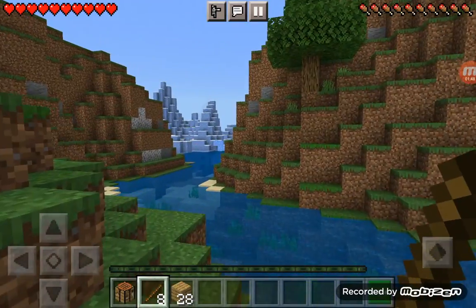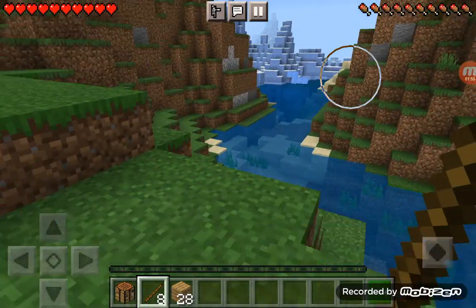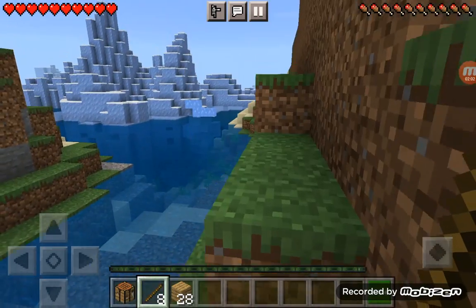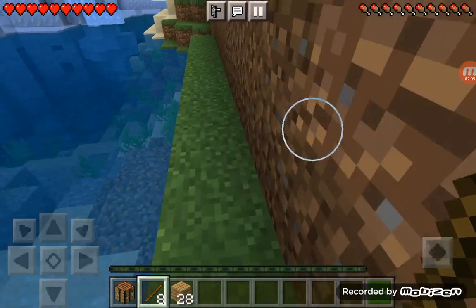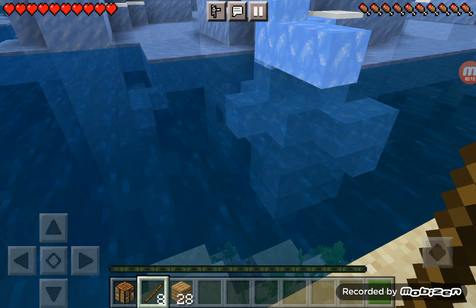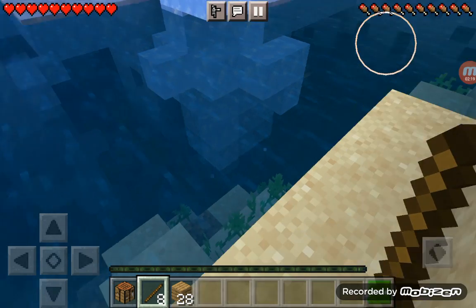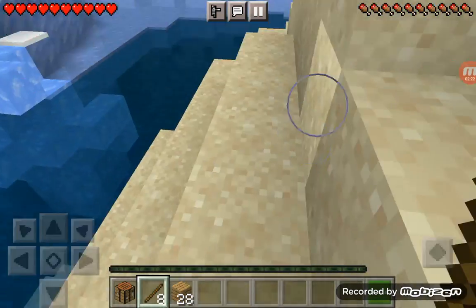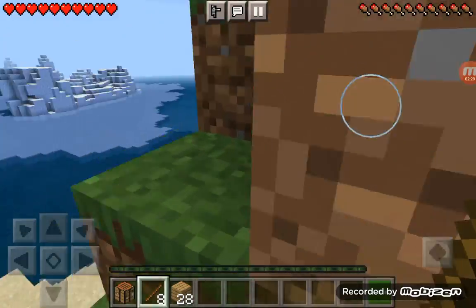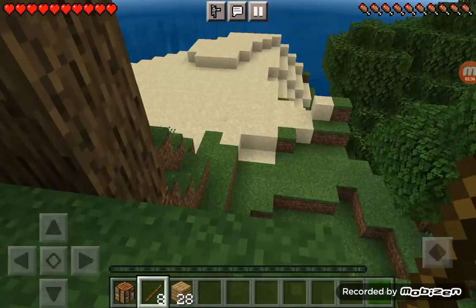Wait, so I spawned over there and there's an ice biome here? No way, that's just cheap, that's a lie. Wait — there's blue ice, there's only blue ice! Okay never mind, let's go find a cave. But how lucky is that — it spawned somewhere near an ice biome. Where are these caves?